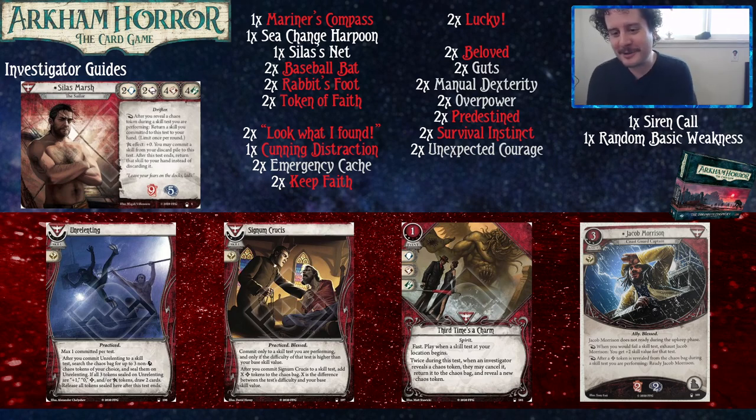Jacob Morrison costs three resources, three experience, takes up an ally slot, and commits for a Wild. He has two damage and two horror soak. He doesn't ready during upkeep. Reaction: when you would fail a skill test, exhaust Jacob Morrison to get plus two skill value — so it's like a Lucky. After a bless token is revealed during a skill test you're performing, ready Jacob Morrison. You have to do some work to get full power from him, but two luckies plus the soak is a pretty good deal. He's a Coast Guard captain, so he fits in Silas — especially if you're going for a bless-heavy build.